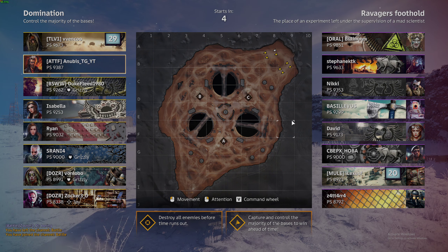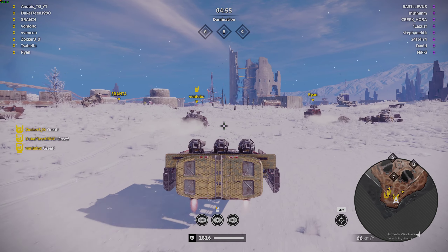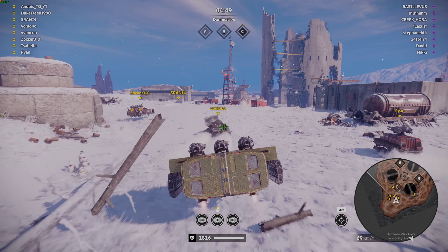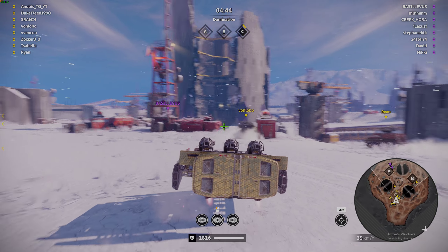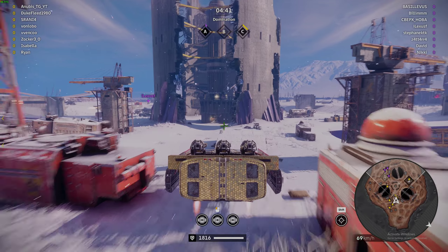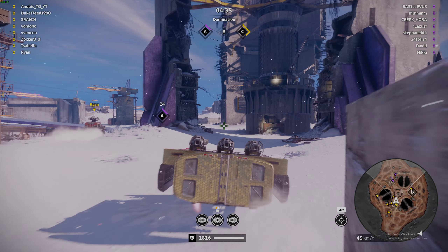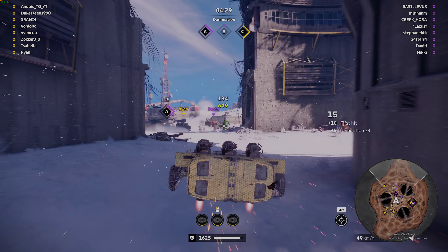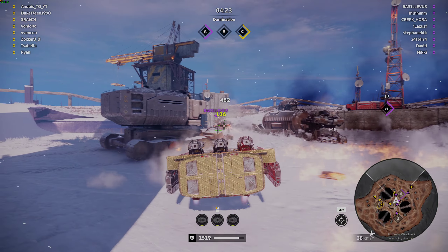Alright, we got some Ravagers Foothold — let's try not to fall off the map. Kind of back to what I was talking about though: I don't know, the GPU is just acting really strange. I bought it second hand, so for all I know it could have been mined on. But when I opened it up to repaste it, none of the memory modules seemed to be damaged or melted, nothing seemed to be out of place.